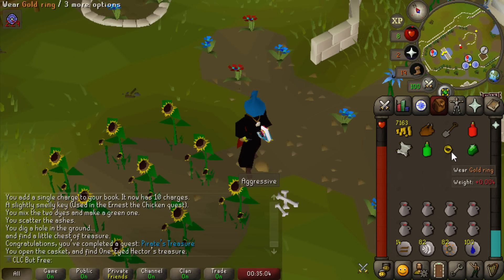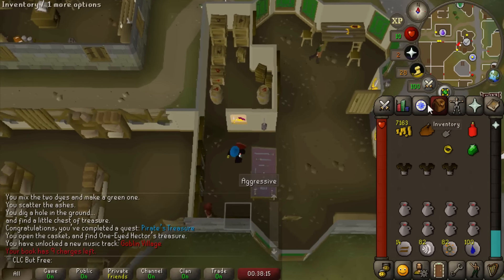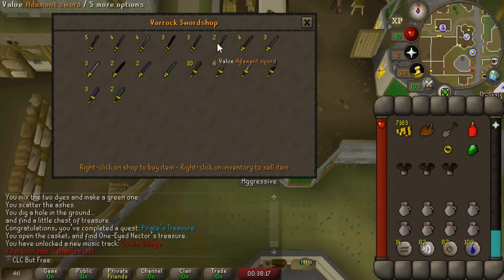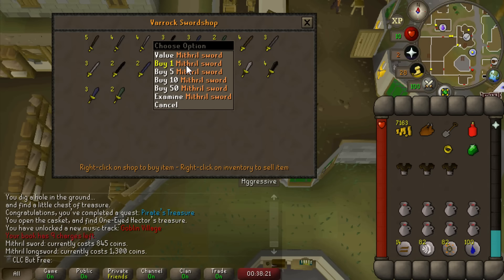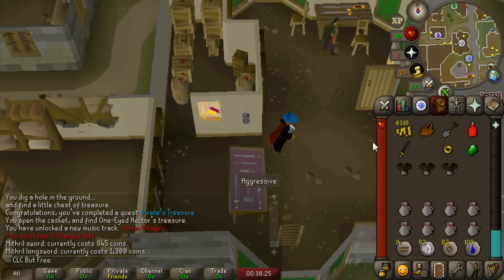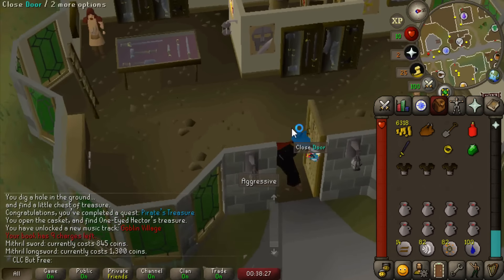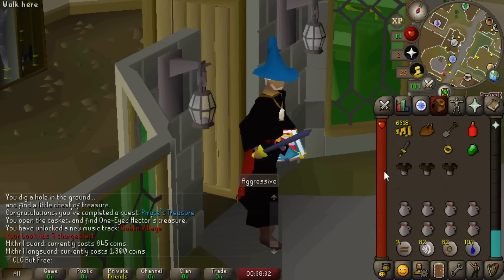What's in the chest? A gold ring and an emerald - that's our best-in-slot ring. Also, since we finished that quest, we got to 20 attack. We can now buy a Mithril sword. Swords are better than long swords, by the way - they're also cheaper. It's because they attack with a 4-tick attack cycle instead of the 5-tick of the long swords, although I think in a future update they're changing that. But for now, we are an absolute chad.